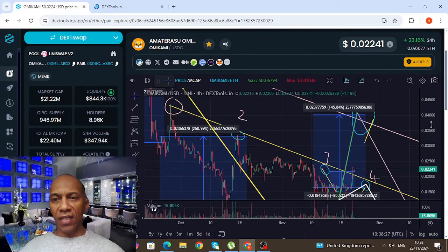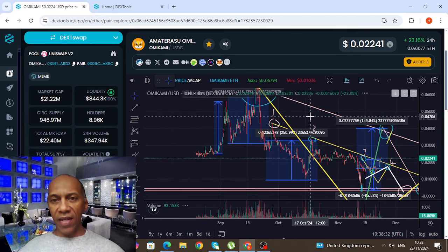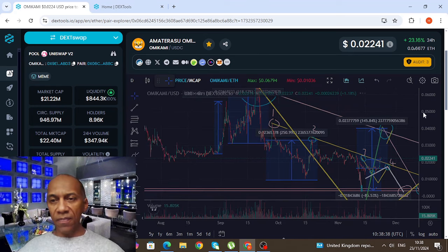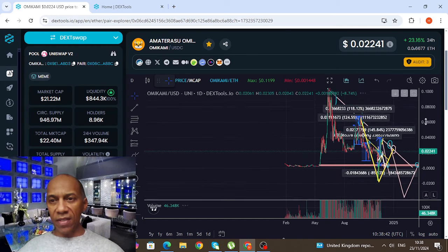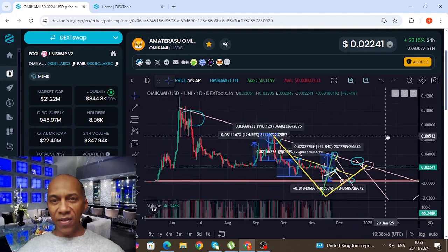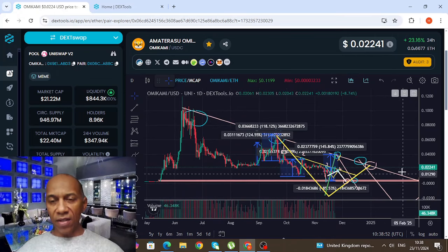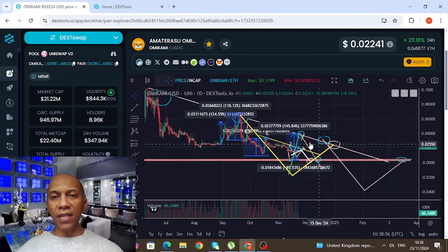Let's just see where any of these targets of mine hit. On the daily now, we can see — obviously it looks a bit messy and it doesn't look like we know what's going on. But if you can see from higher up, we are still on this downtrend going along here and I've got my markers all set out here.